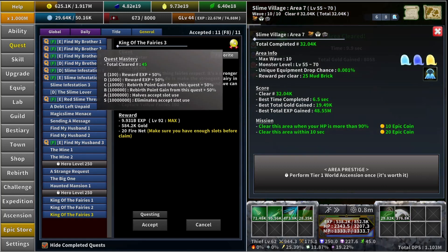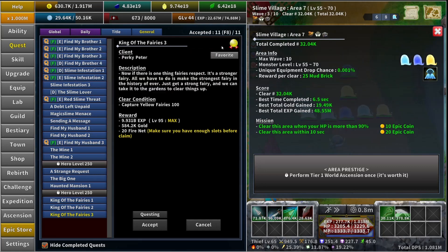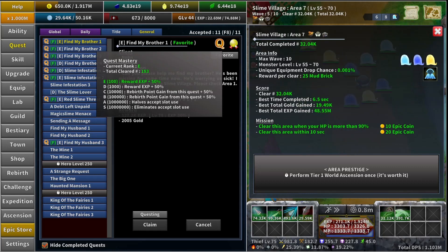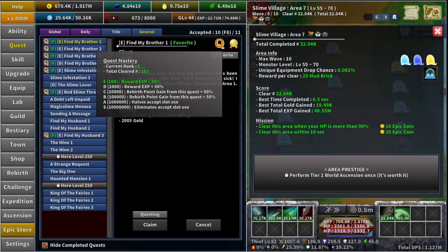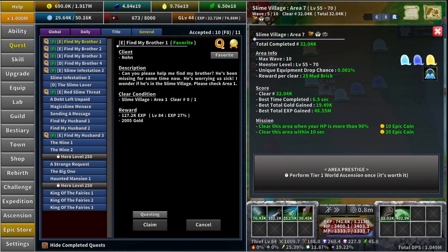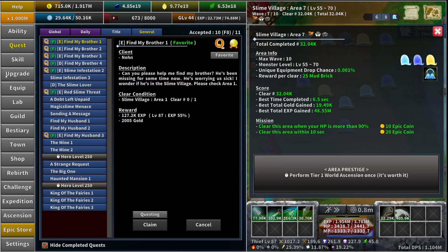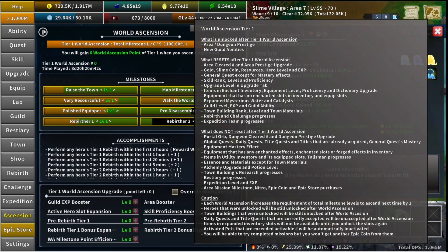The mastery is a quest mastery for each quest in general that you can upgrade just by doing them. What happens is it goes off of your max — when you world ascend, it will say you've cleared a total of, in this case, 183. But to start getting more than 183 cleared I have to come back and reach 183 again after world ascension, and then it will start counting above that. So if I wanted to get rank D, I would have to clear exactly 1,000 of these "find my brother" ones to get to 1,000. The next thing that resets is your skill rank level and proficiency.